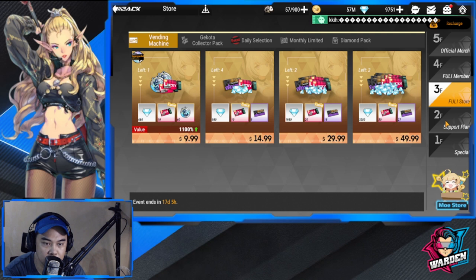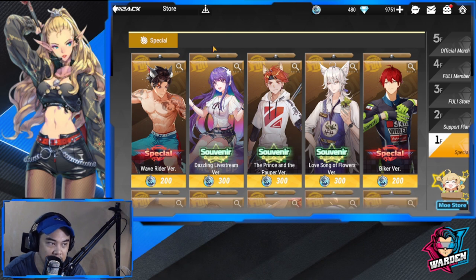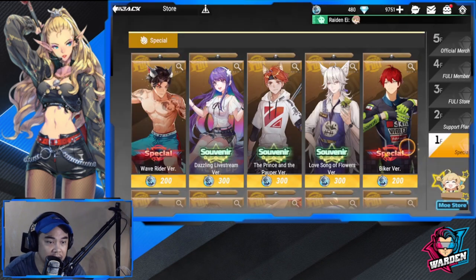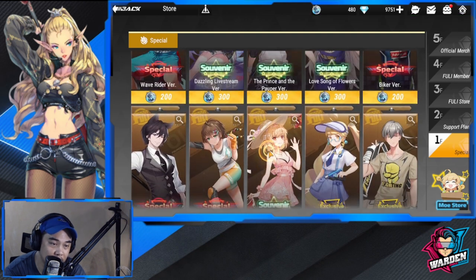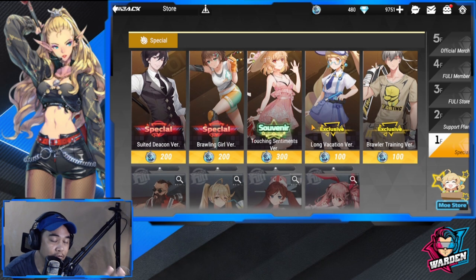I won't cover stores one, two, and three since those involve purchasing with real money. For the Special Store, this is your Skin Coin — click to see where to obtain it. Feel free to buy any skins you want, but note they usually release some good figure skins here, so save up at least 300 before purchasing so you can buy the good ones when they drop.